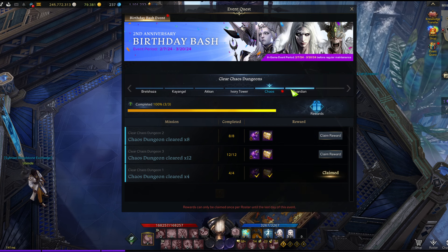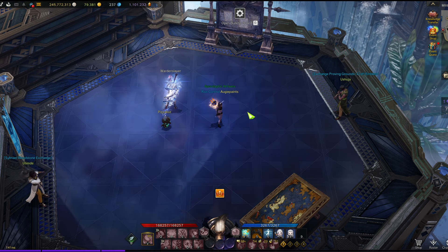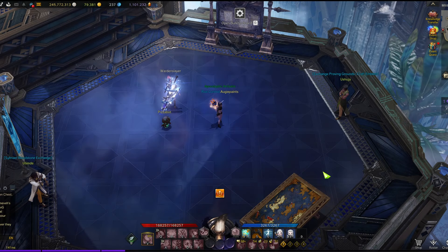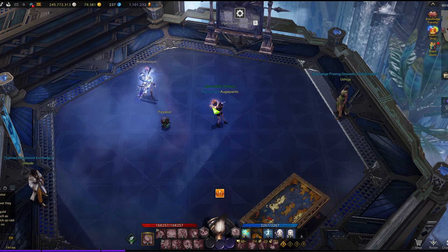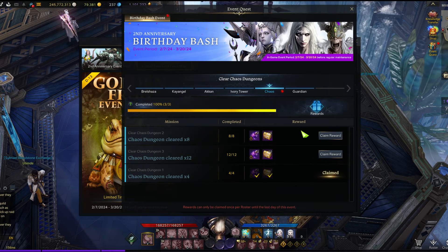Another thing is the maintenance package — which we got yesterday with the long maintenance — gave us two of these again. You can leave those in your universal storage or product inventory and wait for Breaker. If you're really trying to min-max, pull that out the day before Breaker comes out. Or you can just leave it in there — it doesn't time out if it's in your product inventory. Press F4, go to your product inventory, and the maintenance gift should be sitting there. Leave it until Breaker comes out, pull it out then, and you have two more chaos dungeons.